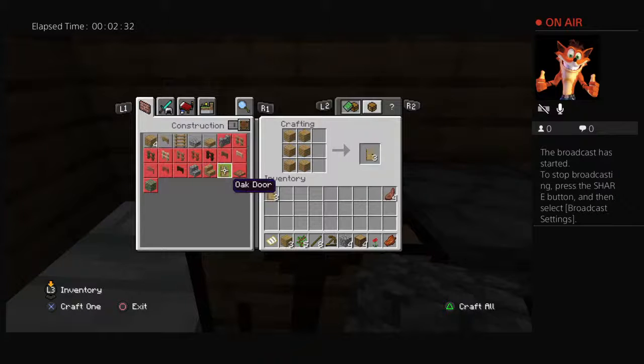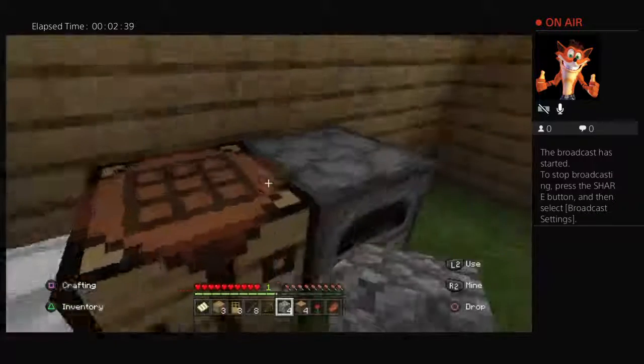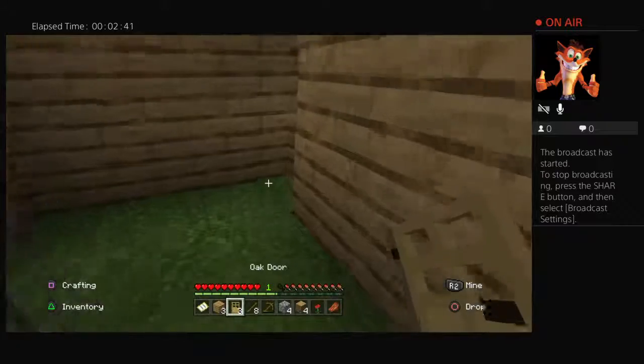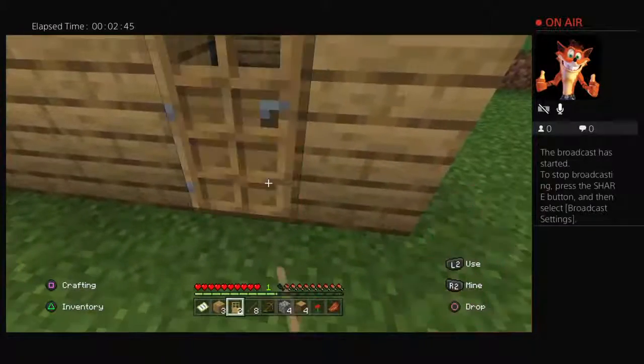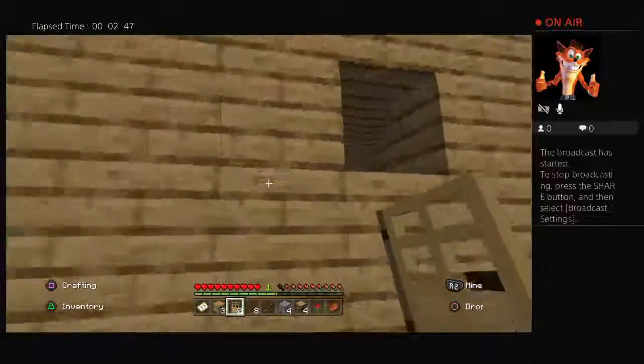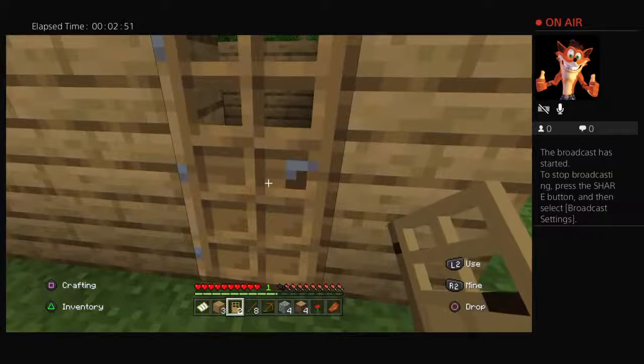Now I can make a door! So the whole point of this episode is actually just to see if we can get the nuts and bolts figured out, and I got some nuts and bolts going on. So I need something. What else do I need? A chest.